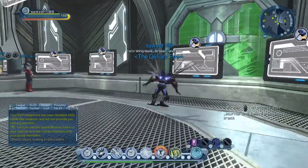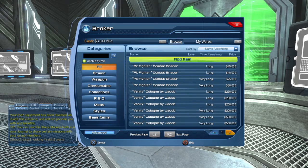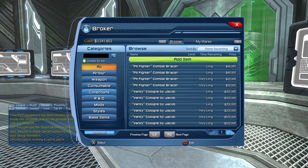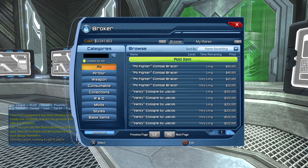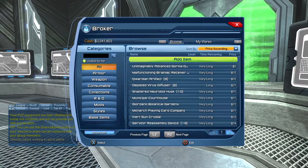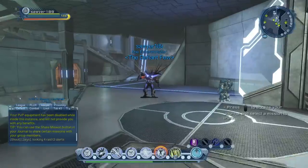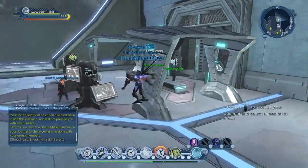The broker is also a great way to get achievements. You can just look in here and try to find really cheap pieces of armor to add to styles. I usually go to price ascending, which shows me the cheapest items first. That way I can find cheap items to add to my styles, because nobody wants to spend millions just to buy a style.